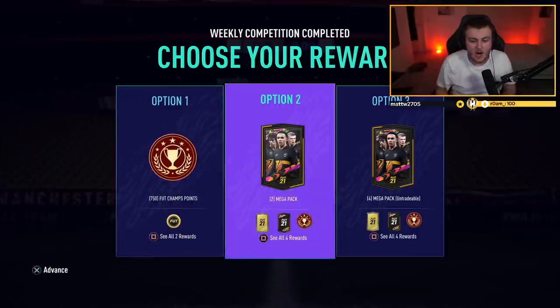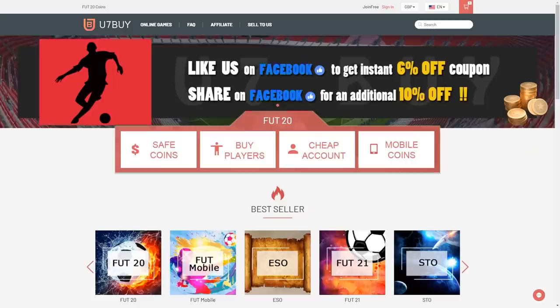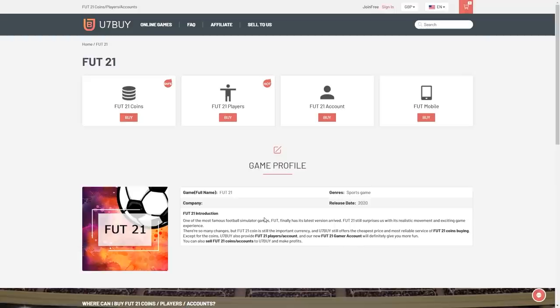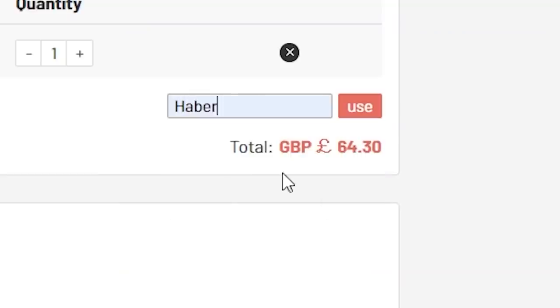We have the first set of Division Rivalry Rewards for FIFA 21 Ultimate Team. Let's see what we're getting in our first set of Rivalry Rewards. For cheap, fast and reliable FIFA coins, check out u7buy.com. There is a link in the description — use the code HABER to get yourself a discount on all of your orders.